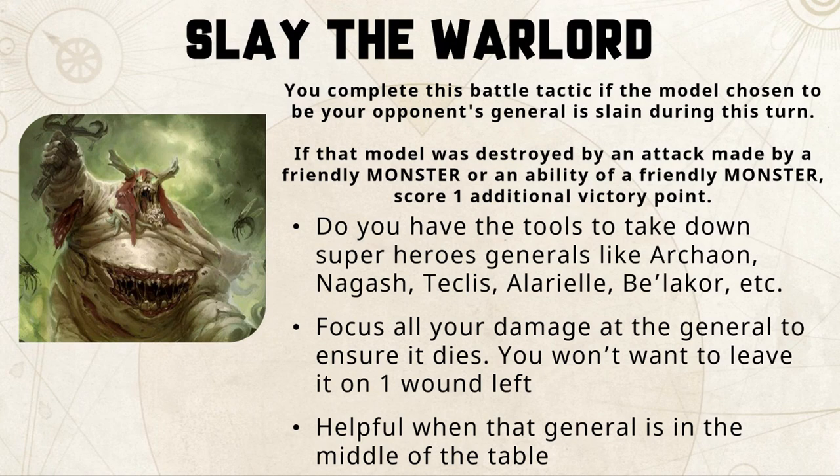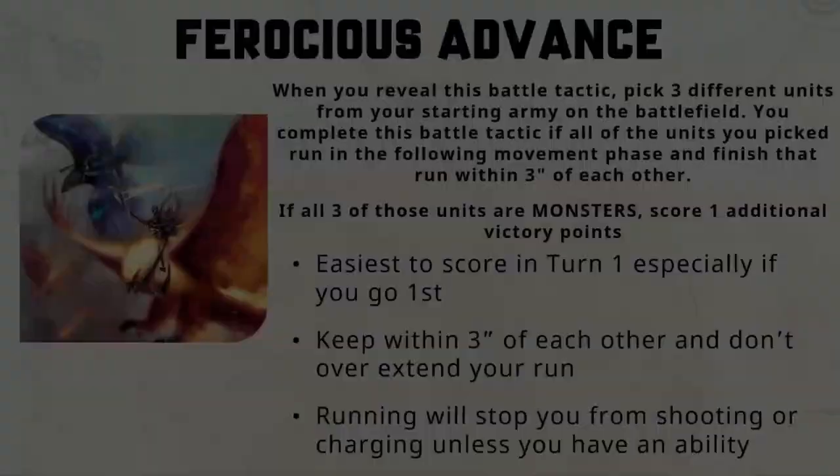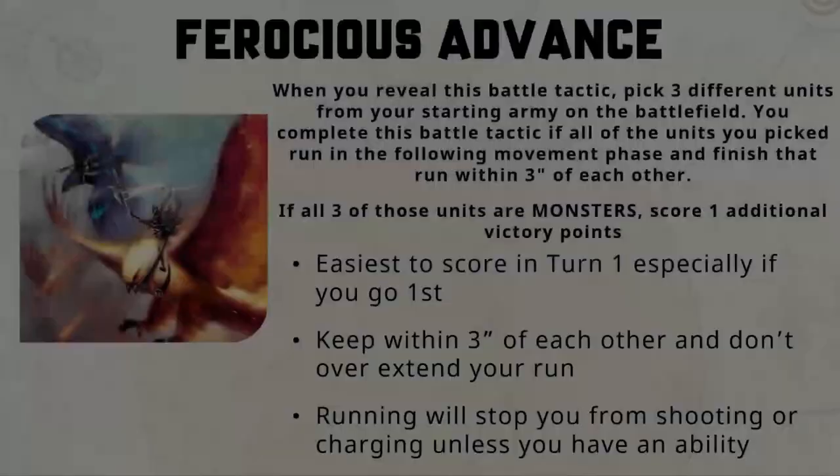Look for generals that are exposed, without a ward save, with a low armor save, or not protected by a unit of battle line. If you kill the general with a monster you'll score that extra victory point — whether it's a breath weapon or combat, as long as it has the monster keyword. You may need to throw all your resources — magic, shooting, combat — into killing the general if you want to win this battle tactic.